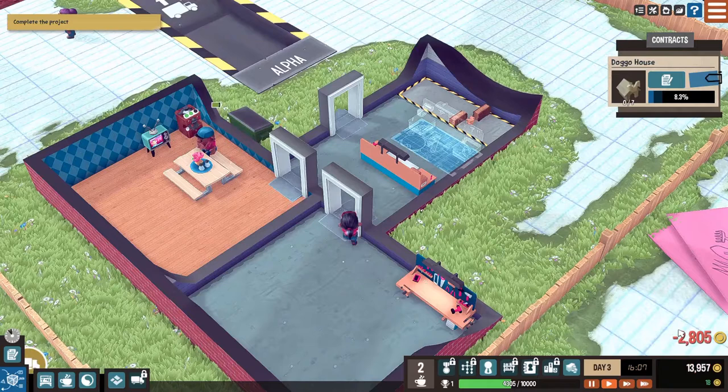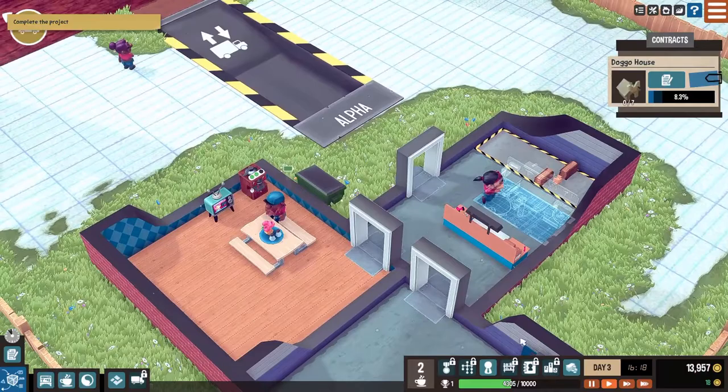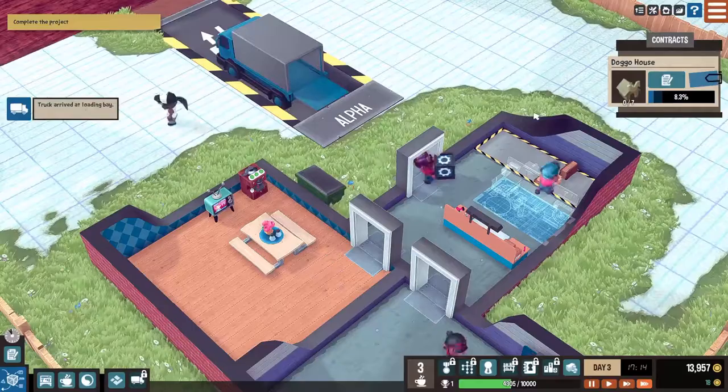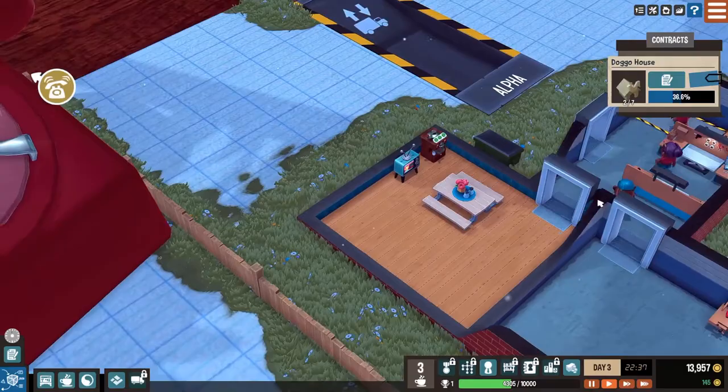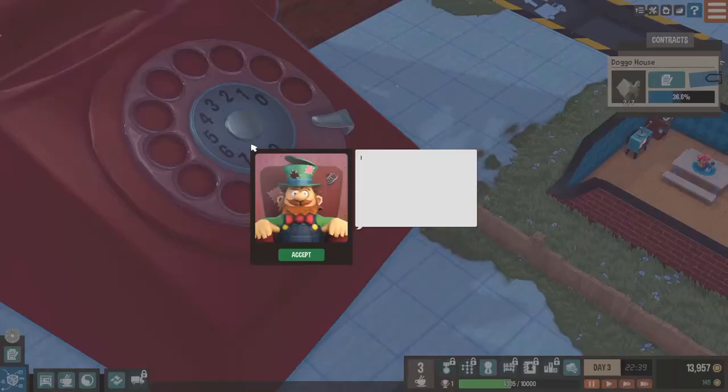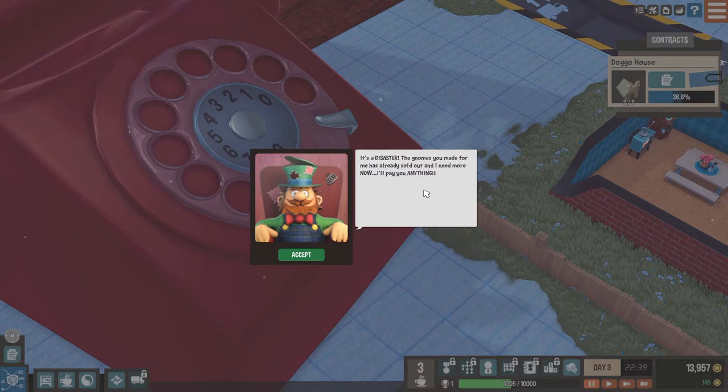Complete the project, that's all we have to do. We got a table in here shortly, hopefully they're going to deliver it. There's our table. Now we just have to sit here and let them put this thing together. I don't know if they'll use both tables. We got a phone call - we're not done making stuff yet but somebody's calling. 'It's a disaster - the gnomes you made for me have already sold out. I need more now, I'll pay you anything.' Those are words I'd like to hear.